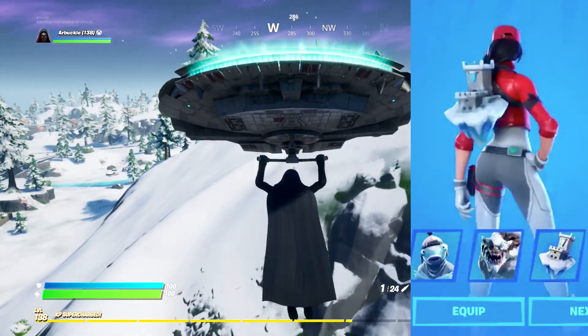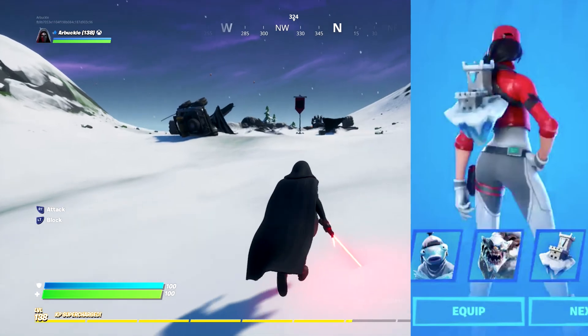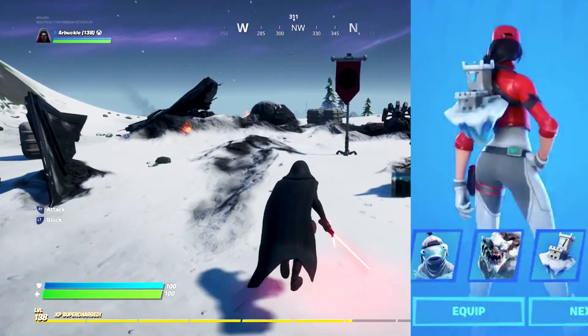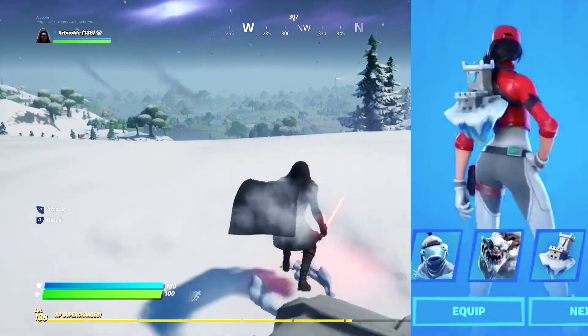Next you're going to get the Castle Peaks back bling, which is really awesome. If you remember when the monster came out of the water with the castle on his back, it's going to be just like that — but for your skin. So if you want to mimic that look, you can use the Devourer skin and have the Castle back bling on. I thought that was a really unique addition to the bundle.